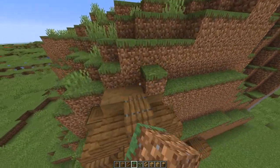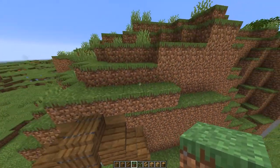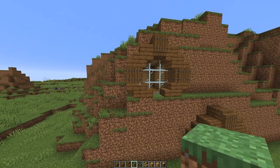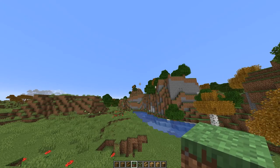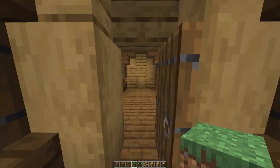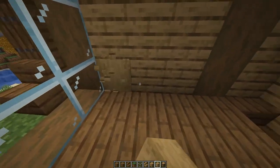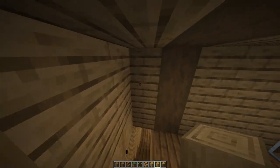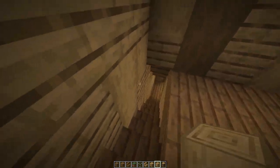Add some blocks here, basically some terraforming to make it look natural. When you have finished the window outside, go back inside and decorate the walls with a few stripped oak logs.